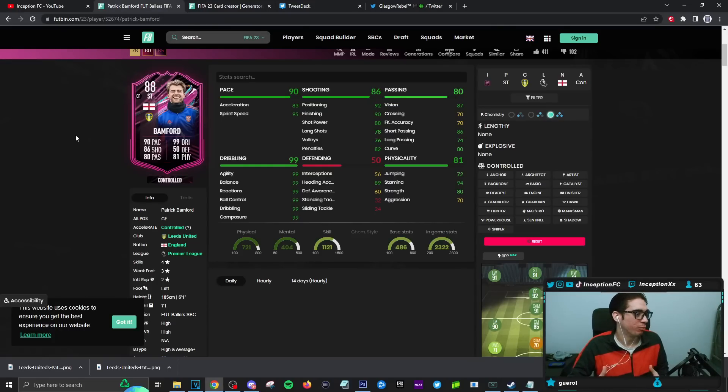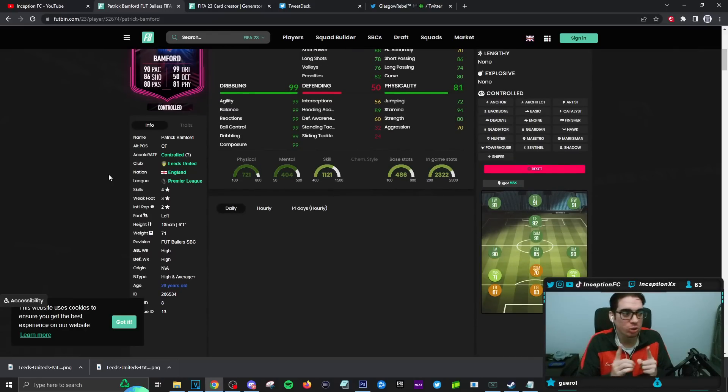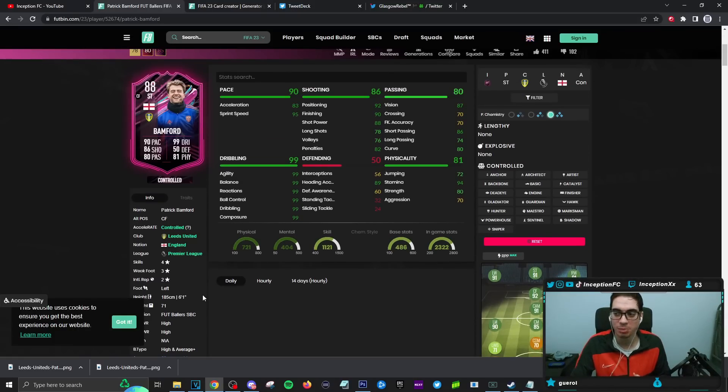Final verdict on the new Patrick Bamford card. This promo is such a W so far — they're giving us cheap cards that have their own interesting things to them that make them really fun to use in the meta of the gameplay. I know it's a meme for me to give an engine chemistry style to everybody, but you guys need to understand the dribbling mechanics in this game. Just make your physical type strikers 99 dribbling for everything when they're formatted a certain way.